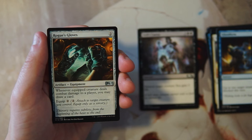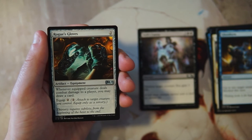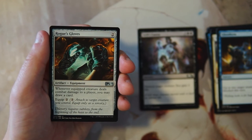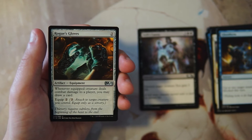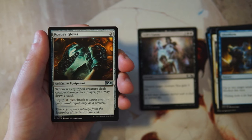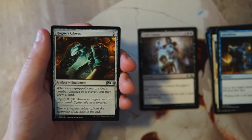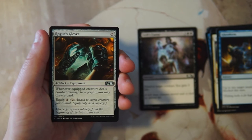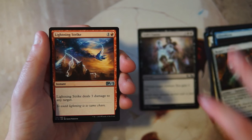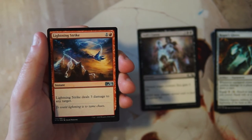Rogue's Gloves is our first uncommon — an equipment for two, and whenever the equipped creature deals combat damage to a player you may draw a card. The equip cost is also two. I generally don't like this card in limited; it just doesn't seem to impact the board enough. Drawing a card is great but you really have to be in the right board position, and in limited you can't bank on sculpting that board position as well as you could in constructed.